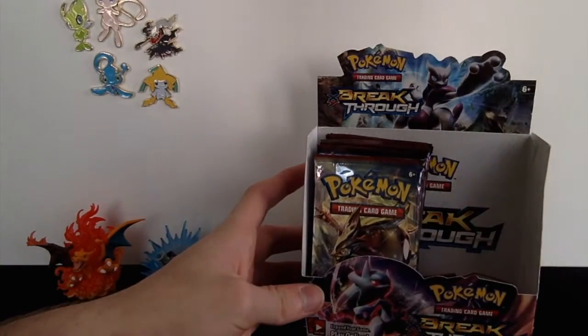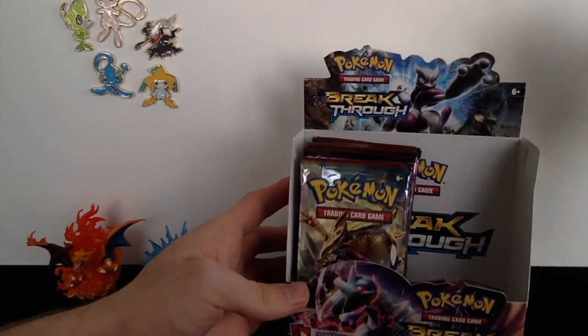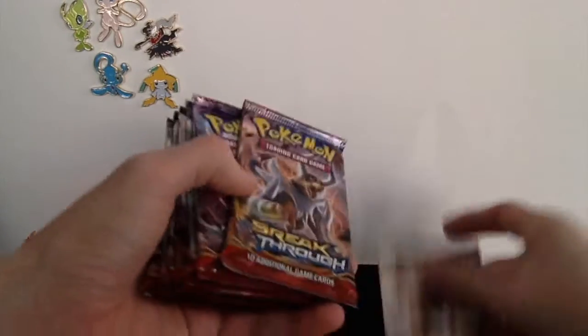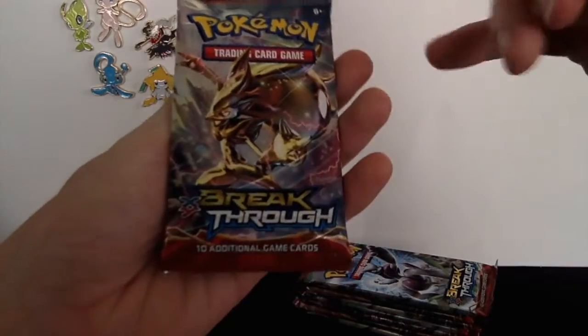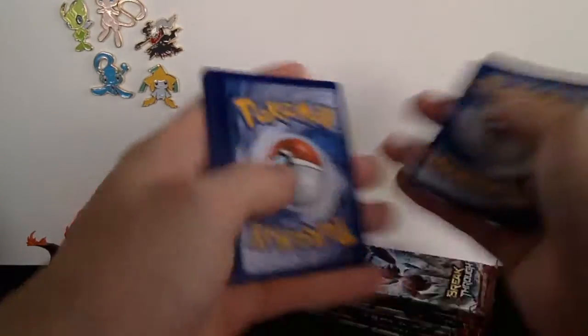What's going on guys, Toaster Pop-Tart here, and welcome back to the final part of my Pokemon Breakthrough booster box opening. We got nine more packs left, we got some amazing pulls so far, so let's jump right into it. I'm really looking for a Houndoom EX or a Glaceon EX — those are cards I haven't gotten yet. We also need to get the other secret rare Mewtwo EX, because we got one so far but not the other.